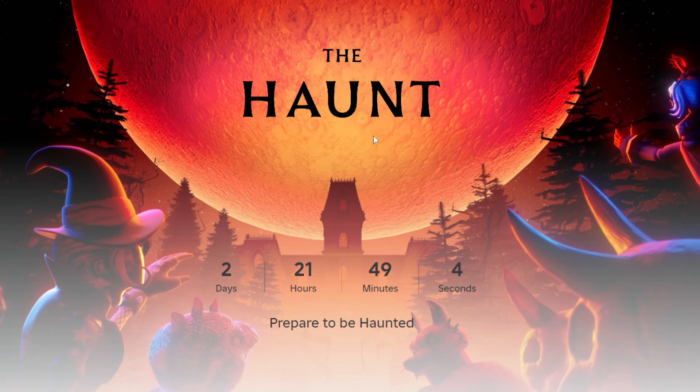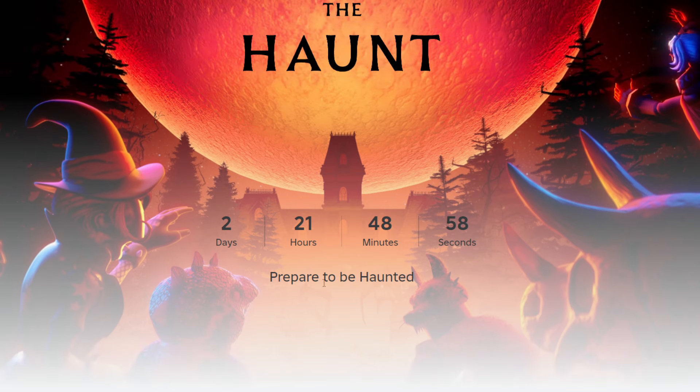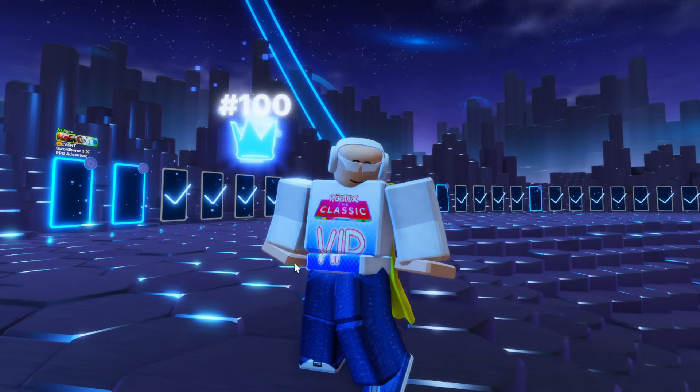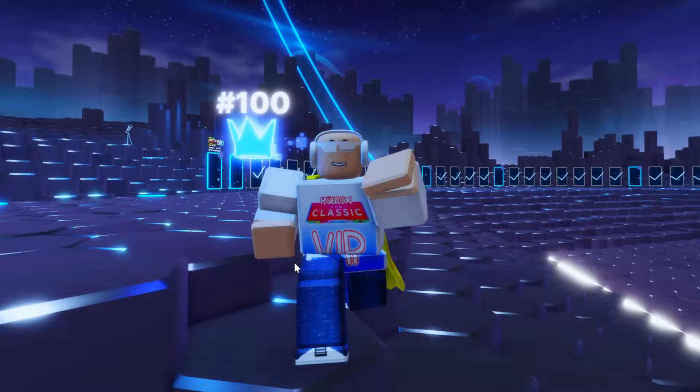The first thing I want to look at is the official Haunt event page on Roblox. It says two days, 21 hours, 49 minutes, and zero seconds left — 'Prepare to be haunted.' You can see this is a much clearer image of what we're dealing with: it looks like where the headless horseman lives, with some Robloxians looking at it and the moon setting right behind it. This looks really awesome and I cannot wait.